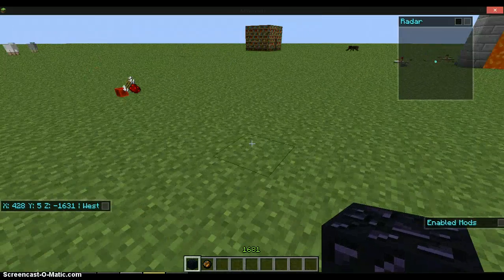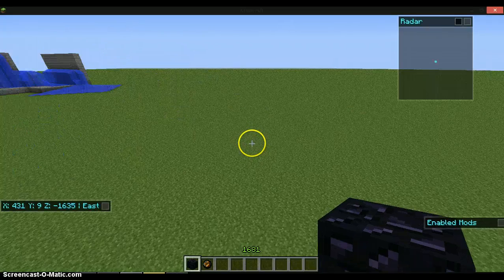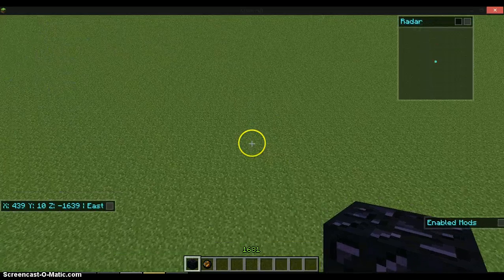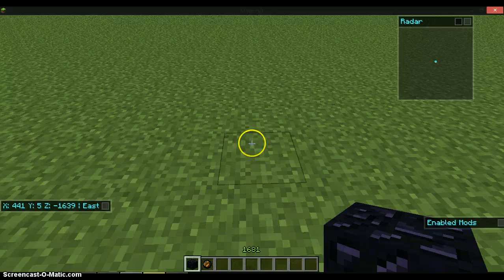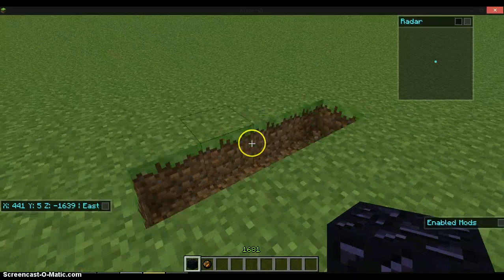Hi guys, and welcome back to another Minecraft tutorial. Today I will be showing you how to make a nether portal. Basically what you'll need is an obsidian block and a fire charge or flint and steel.